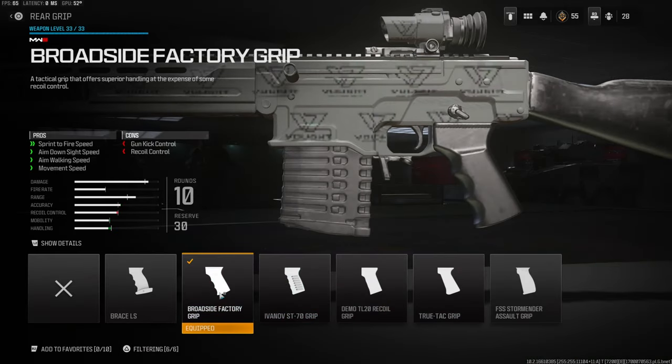On the rear grip I'm using the broadside factory grip for sprint to fire speed, aim down sight speed, aim walking speed, and movement speed. Again this helps out with movement, and for snipers I like them to aim down really quickly — but unfortunately this gun is still pretty slow.